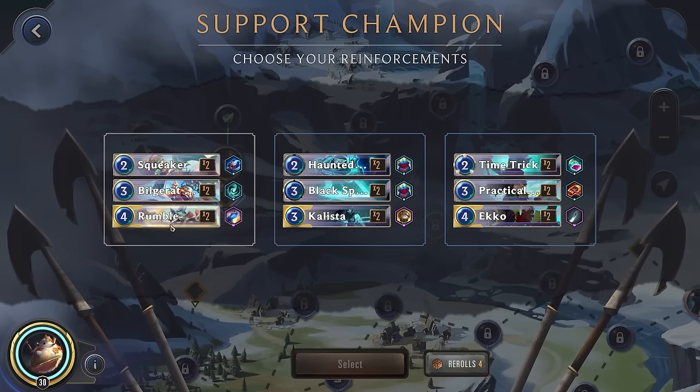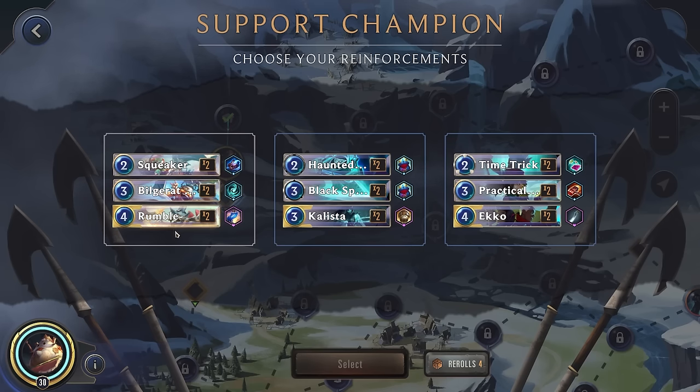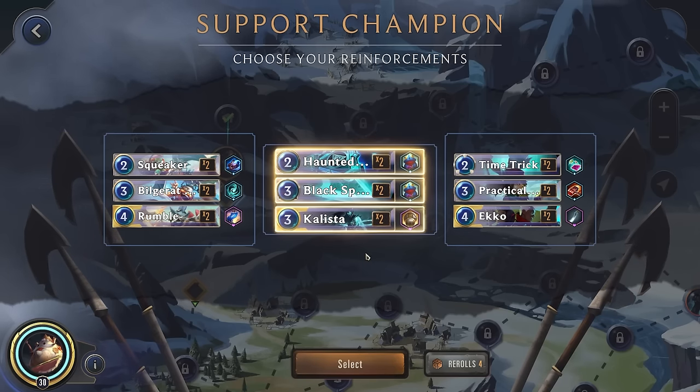Alright, Support Champion. Rumble would be decent because these all would have... I guess they don't all have subtypes. Don't know why this one doesn't have a Yordle subtype — maybe Rumble won't be quite as good as we thought. This isn't bad; we can make them discard with both of these. Clister — we might have units dying. Let's go ahead and go here.